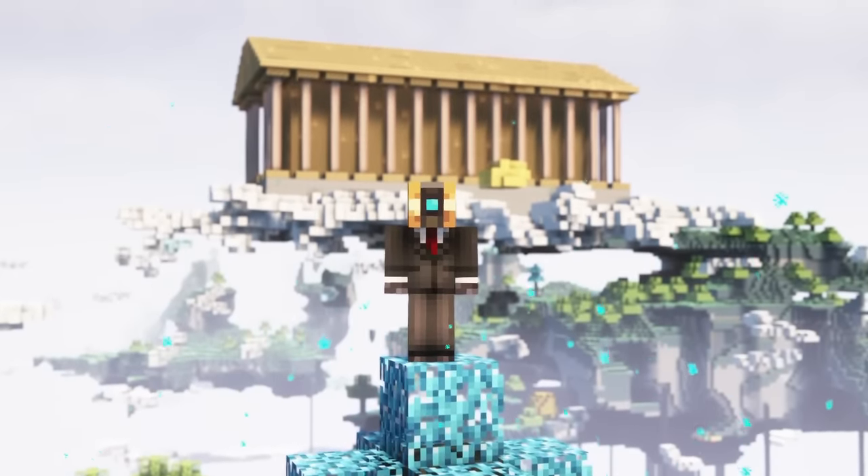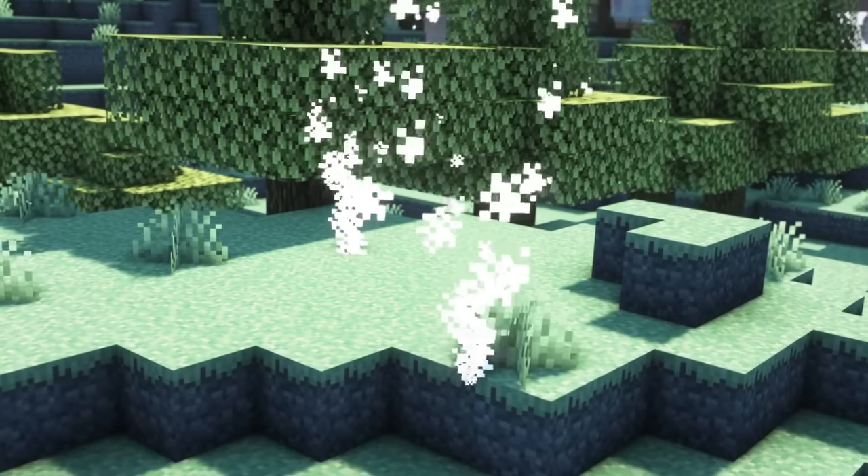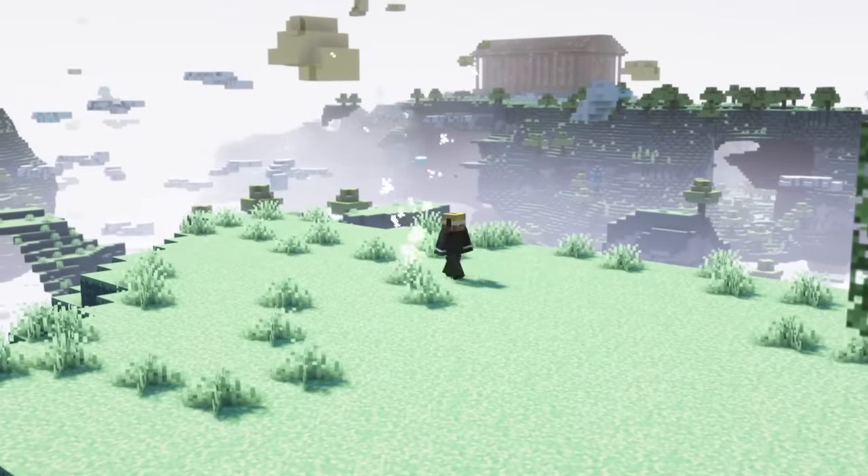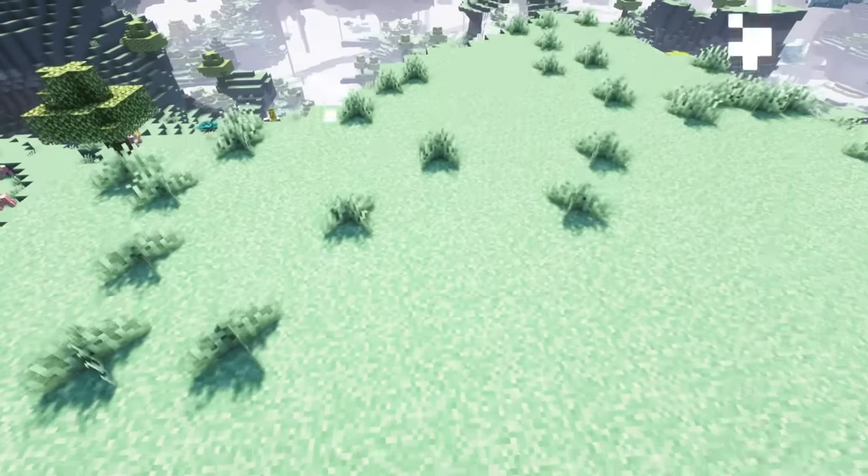Of course, there is not only new terrain but also new mobs you will encounter. There are new whirlwinds which will occasionally appear, and you should watch out for them, because if you get too close, they will launch you into the air, so you can fall off an island if you are unlucky.